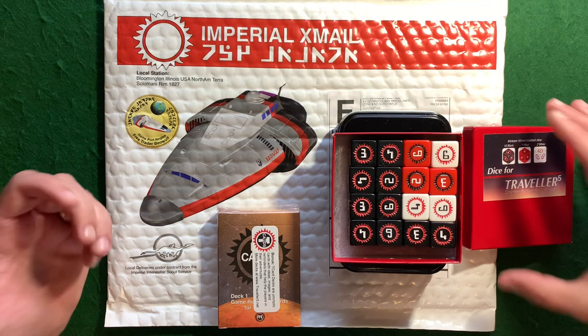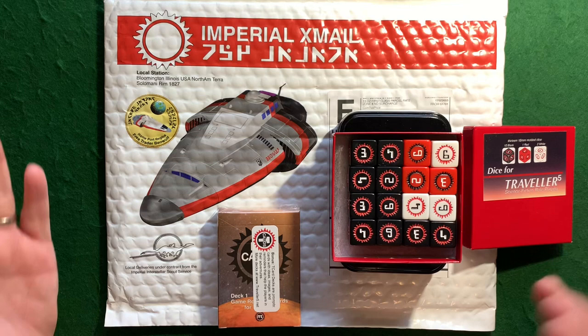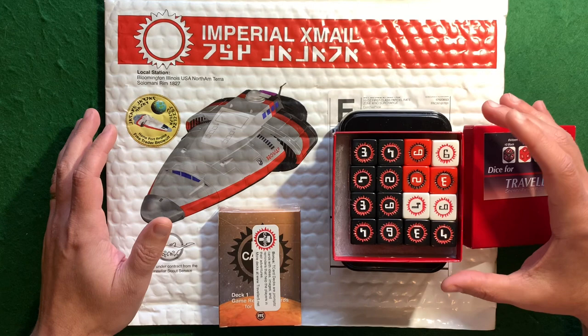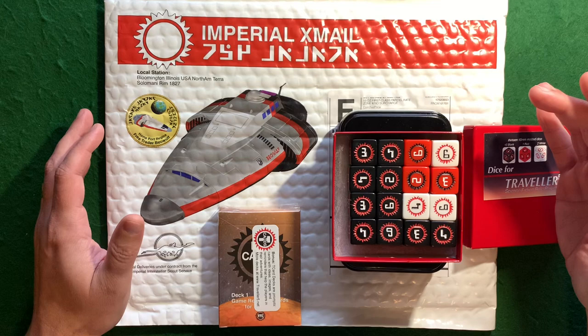We're going to take a look at the dice. If you look, you'll see that there are 16 dice. I'm not sure if this happens every time — the other person on Reddit also got 16 dice. There are some that are white with a green sun symbol on them, and there are yellow ones as well. But I'm very happy to have gotten the black ones, three red, and three white with red symbols on them. Very, very cool.